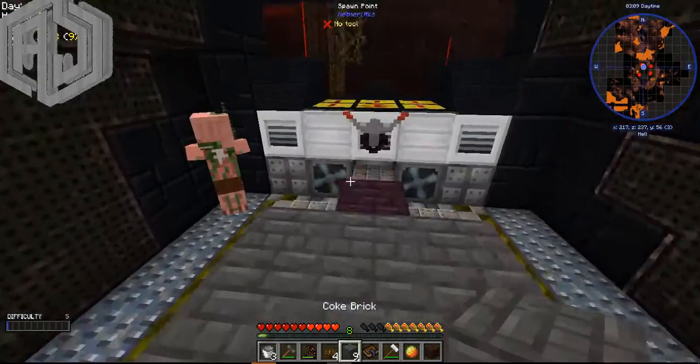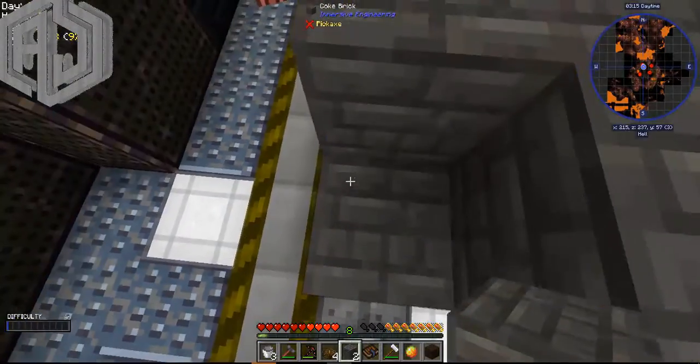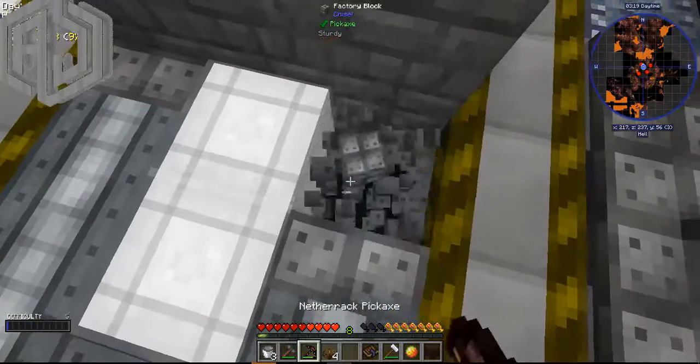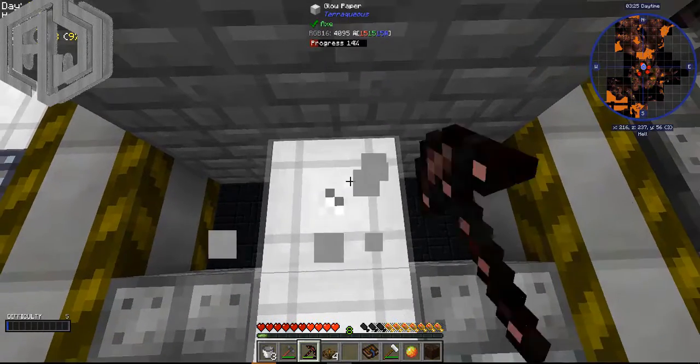One more layer - and done! Now let me hit that with the hammer, after I break that block for decoration. Done - coke oven done!